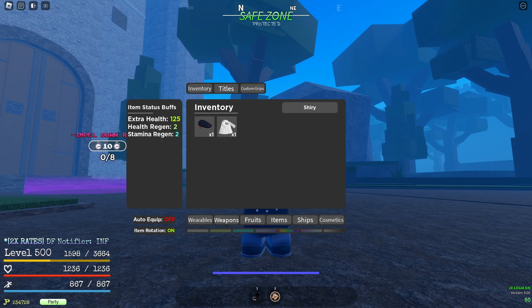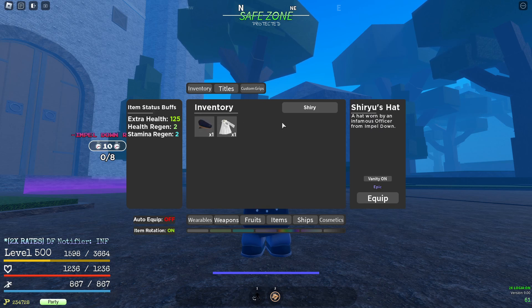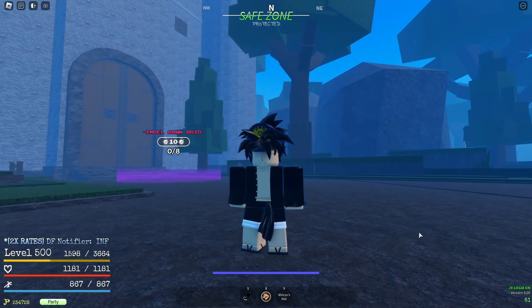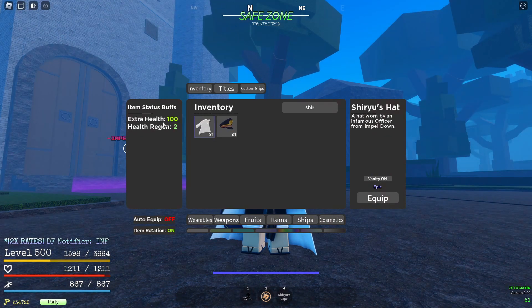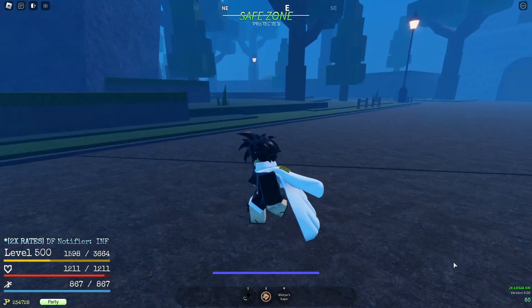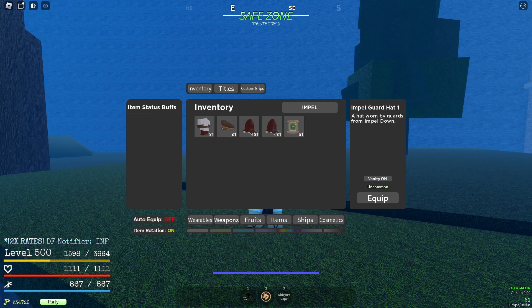Next up we have the Sheer You set — there's a cap as well as a cape. Let's unequip the Vera set first. The cap gives 70 health, one regen, and two stamina regen. Here's how it looks. Now the cape — this looks mad cold in my opinion. Stats are 100 HP and two health regen. This is probably one of my more favorite accessories. It has a trail when you run, with physics on the cape, which I think is really cool.